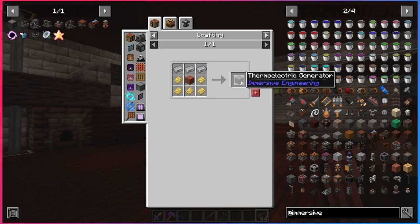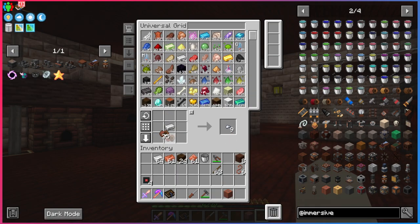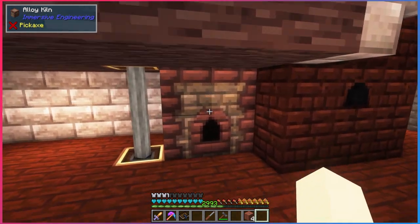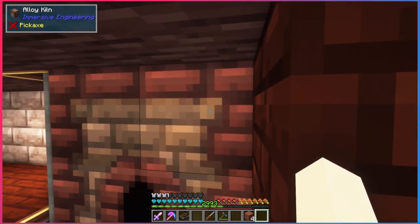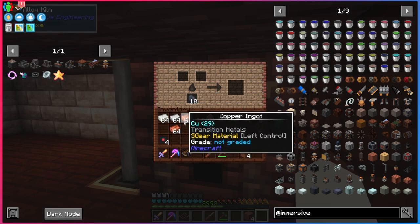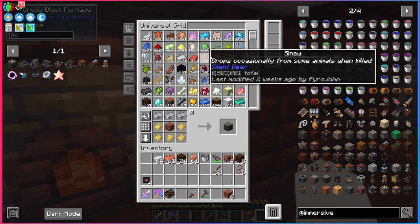We're going to be making the thermoelectric generator, so we need constantan plates — which we already have — and copper coil blocks. We're making a couple of thermoelectric generators. Those constantan plates bring us to our third structure: the alloy kiln, which you make by crafting kiln bricks and right-clicking the topmost block. You use it to combine two different materials into one — for constantan you combine copper and nickel. Luckily we already have a lot of constantan.